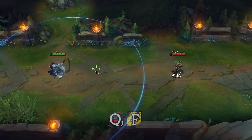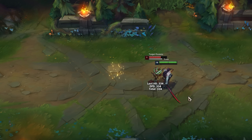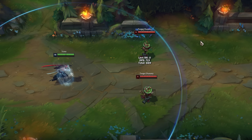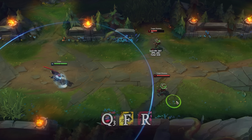In the first combo, I used flash during Q cast time. Now I'll show you what happens if you use it a bit later. Yone will change position, but the Q wind slash won't. That's really useful, because both Yone and the Q wind slash will knock up enemies and deal damage. Combined with ult, and you'll have the second combo.